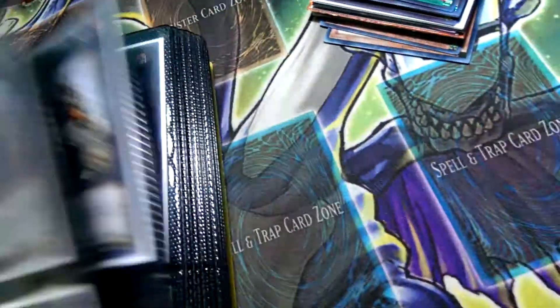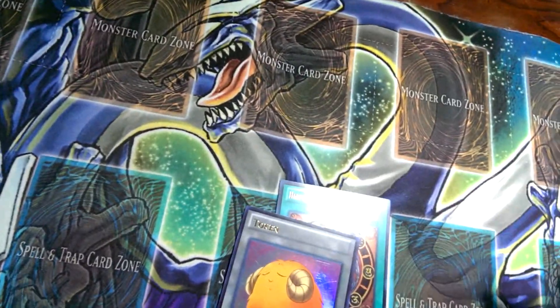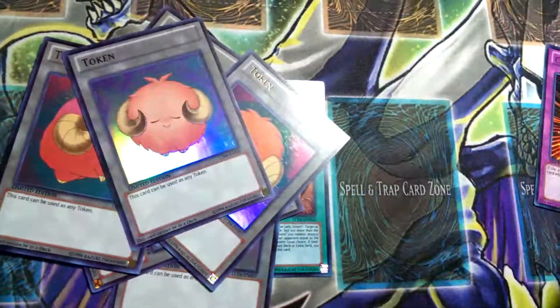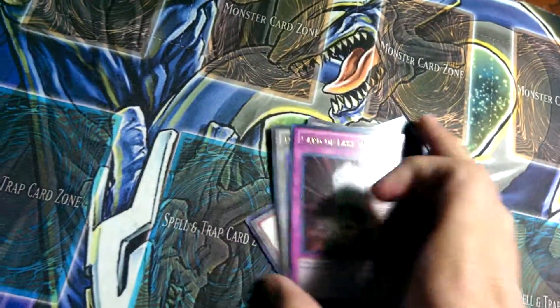I got a lot of new stuff since last time. Let me go over some random stuff I have: Harvey Lady, Phoenix Formation, the six Goat Chickens, and Card of Last Will.